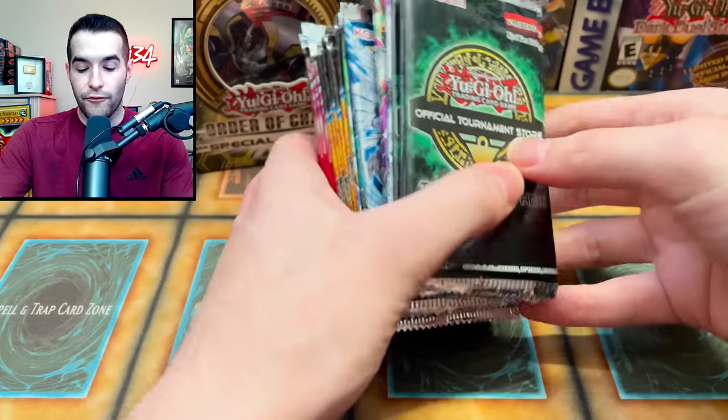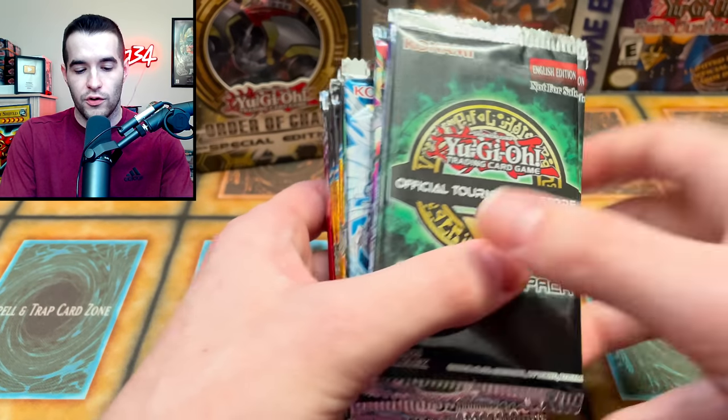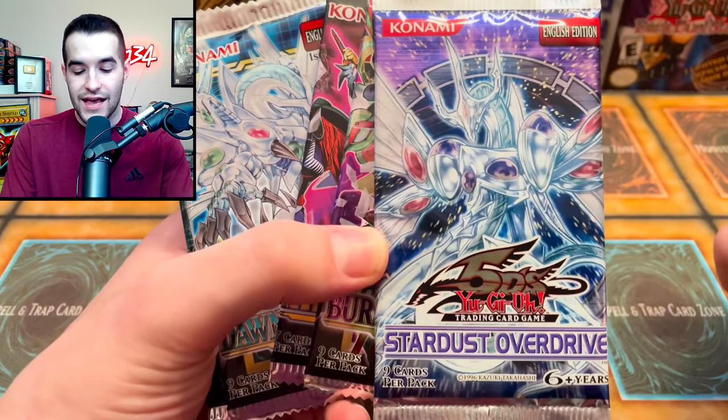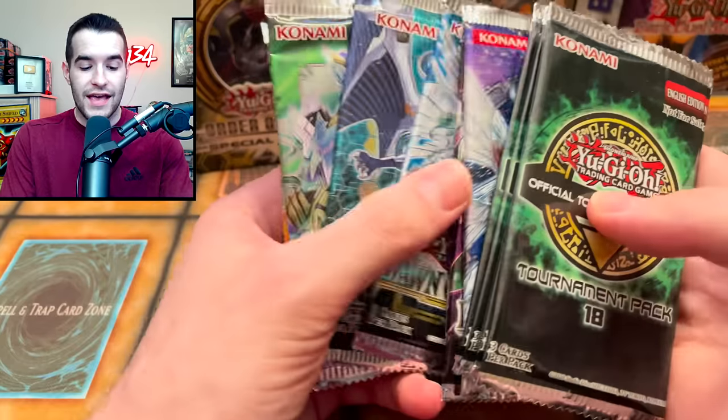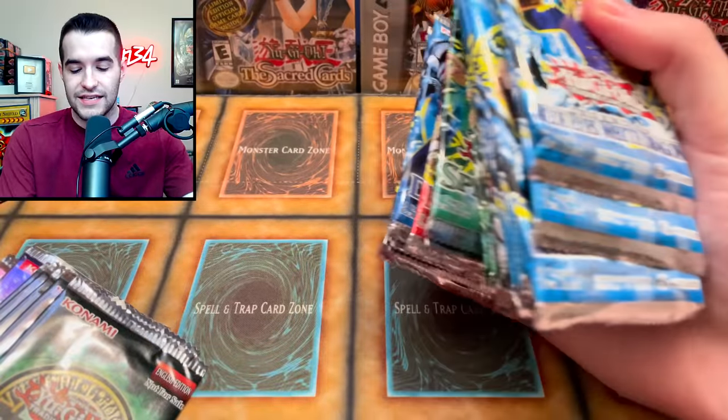If we pull a foil — so if it's a pack that contains a super every pack, it will have to be higher than a super. In this case, it would have to be an ultimate rare. We'd have packs where it could be ultras or secrets or anything like that. In here, any foil will work. If we pull those, we get to open one of six different legacy packs.